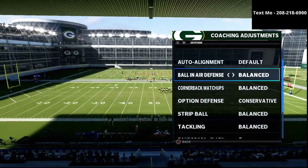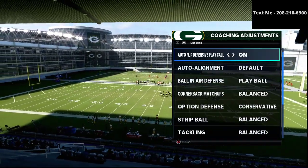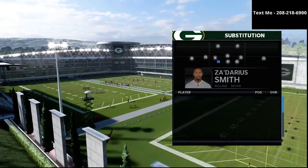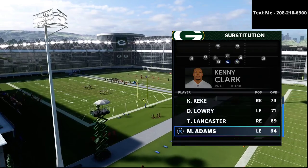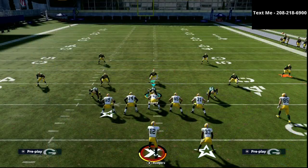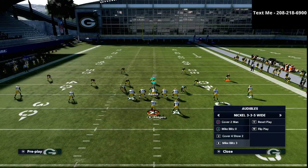If you guys have been watching me at all this season, early on this year I was running a ton — and I mean a ton — of Gun Spread. It was kind of my first offense; I was learning a lot about the air raid offense and how to use it. So if you want to get my complete spread air raid offensive guide that shows you how to dominate with a spread offense in this game, that is available in the description. You can get the entire ebook down below, and it also comes with my full defense as well, so it's a little combo guide.